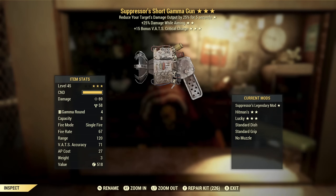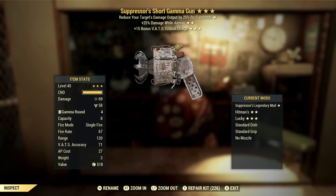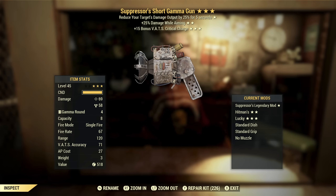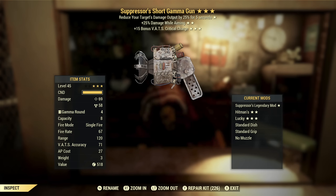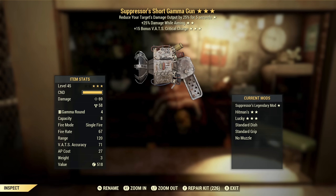Next we've got a Suppressor's Gamma Gun with damage while aiming and VATS critical charge. Suppressors again — it's just not a very good effect; I don't want suppressors on any weapon. It just doesn't last long enough — it only lasts for five seconds. If it was 20 or 25 seconds maybe it would be something useful, but with such a short duration I just don't care for it. Damage while aiming and VATS critical charge — one is a VATS effect and one is a non-VATS effect, so they really don't go together. For me this is going to be a throwaway weapon.